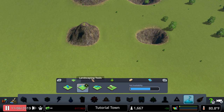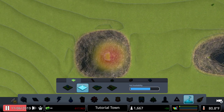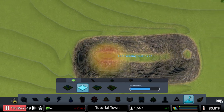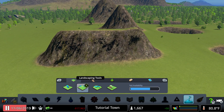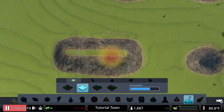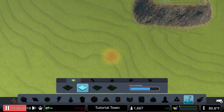Next up is the Level Terrain tool. With the small brush, if you wanted to make everything the same height as the tip of a small hill, you go over the center, push X on Xbox or Square on PlayStation, and it makes the same height everywhere. You don't even have to be right next to it — you can do it anywhere.